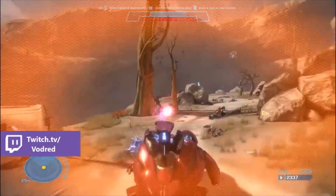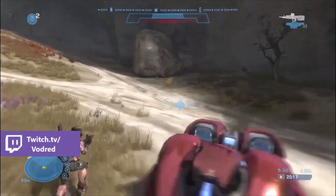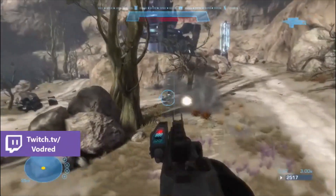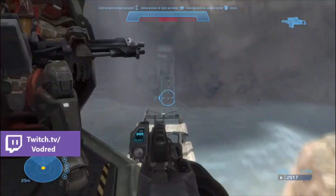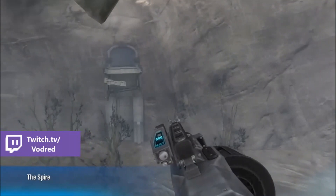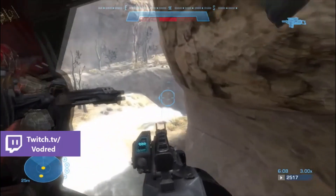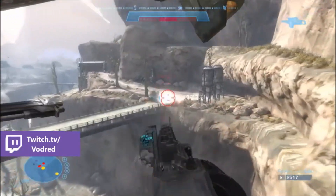Once you've taken out enough enemies, the Falcon will come down to pick you up. Jump in the turret and we're on to the flying section of the level. The next section is really easy, but you do need to take out the enemies as quickly as you can, otherwise they can kill you. Just do as I do and shoot heavily and kill all the enemies before you can get to them.